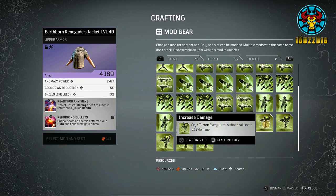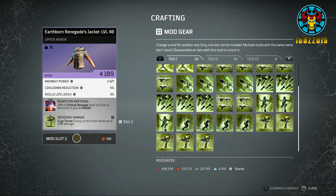So I am going to add the 'Increased Damage to the Cryo Turret' mod. As you can see, once changing the second mod slot, it locked the first mod slot, and if you hover over the mods again the place in slot one is grayed out.